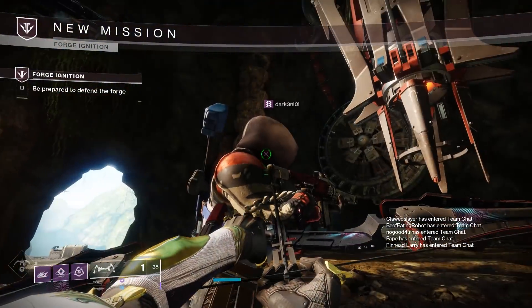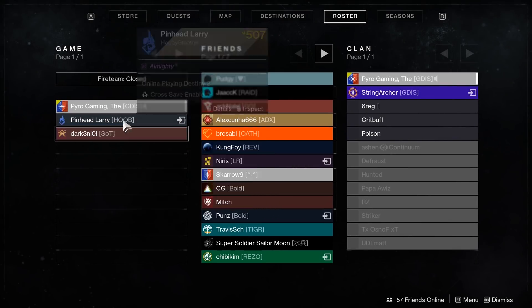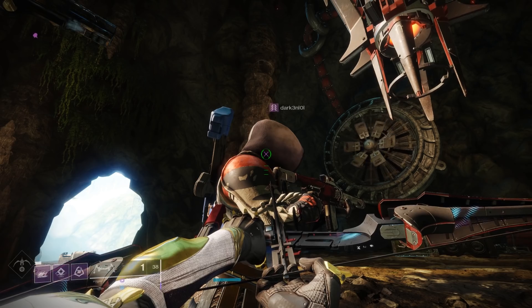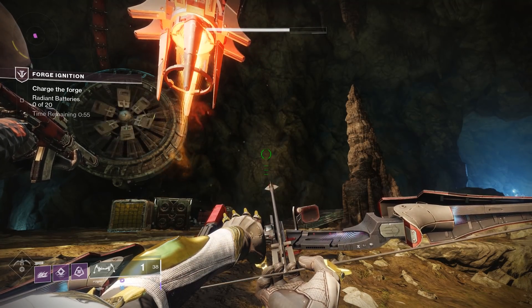When you get your power level this low, you're only going to match with other people who are AFK. Why aren't they moving? Because they're AFK, and they're the same power level as me. Look — this guy is even down to 507. GGs Pinhead Larry, I appreciate you. If you're on PC, lower your graphics settings so it's not so much of a strain on your graphics card.